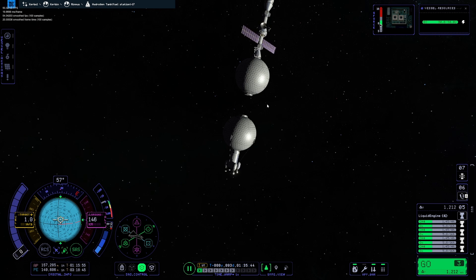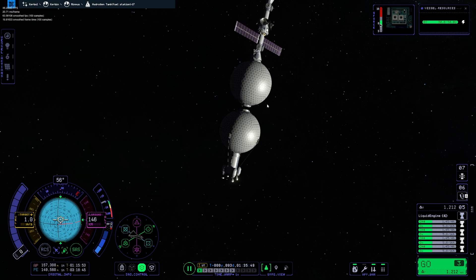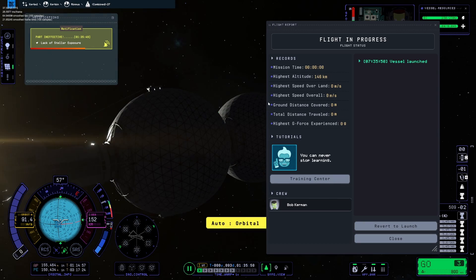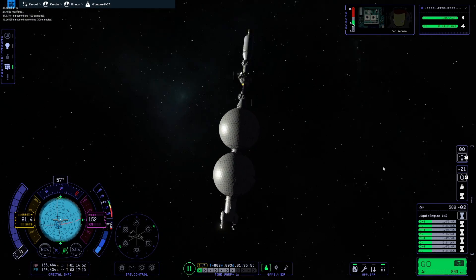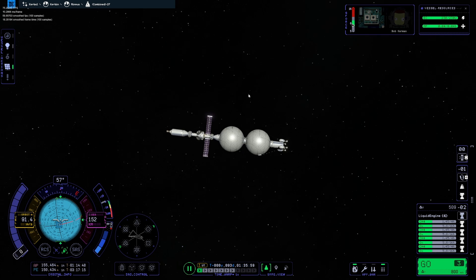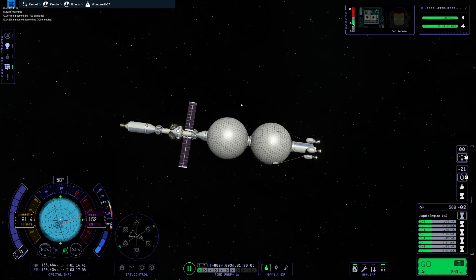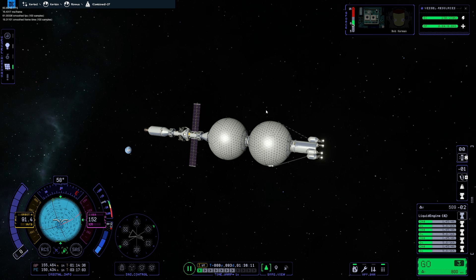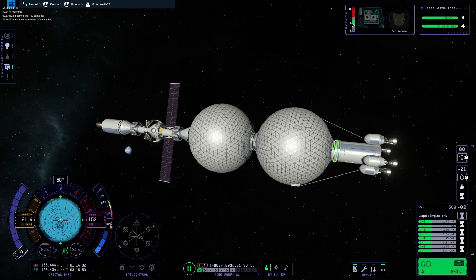There's no mining on Minmus unfortunately — not yet, and not in this game at all. That's a bit of a bummer. We'll have to just launch tanks up here, transfer all the fuel in them, and that's the only way we're going to be able to refuel the station. That'll work for now — I can do those missions off camera and then just shoot the deep space missions using this as my fuel station.